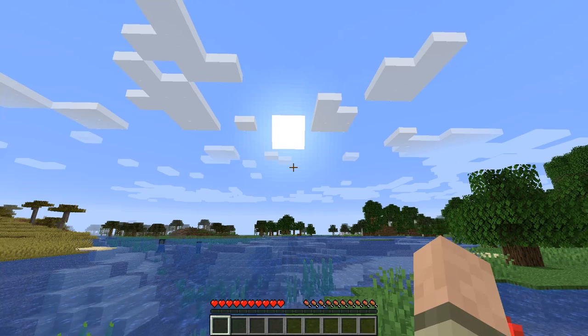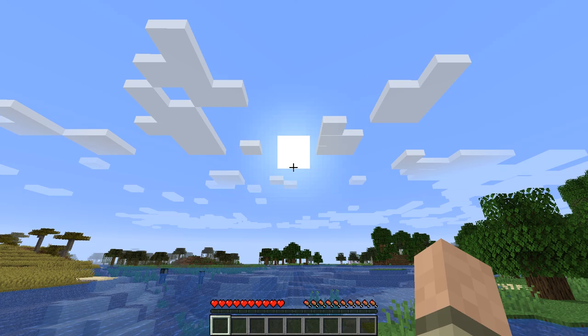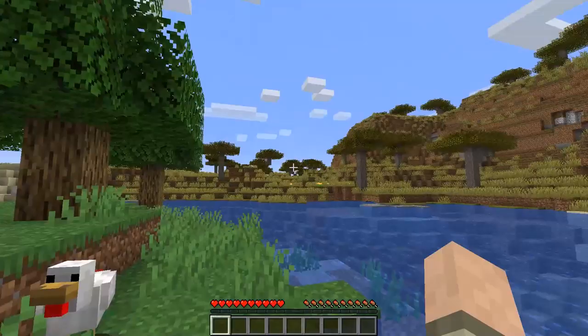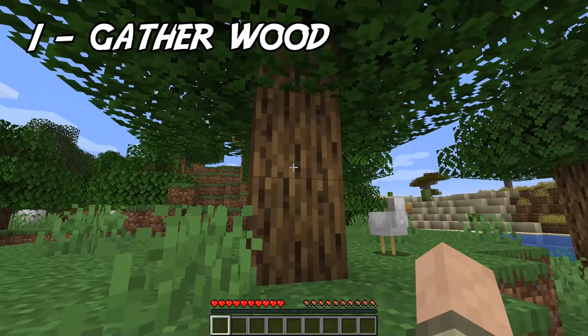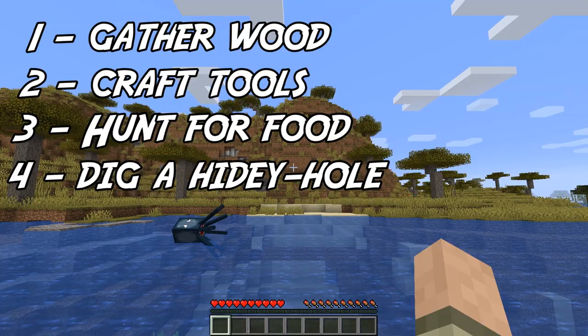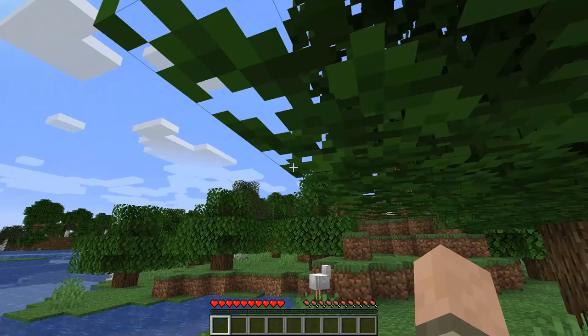The sun rises in the east and sets in the west. We have approximately 10 to 12 minutes of daylight to accomplish what we need to do today. That includes gathering wood from this tree, making a set of tools, doing some hunting for food, and then finally — before the day ends — digging into a hill to make a hidey hole, which will be our shelter for the night.